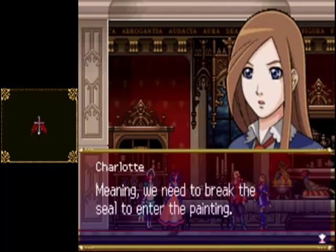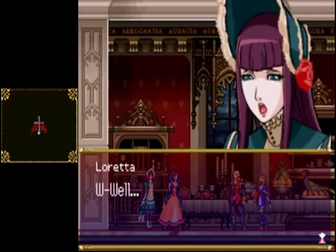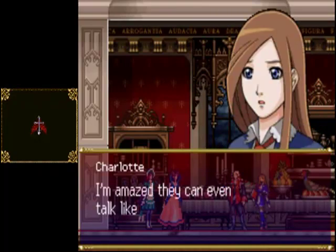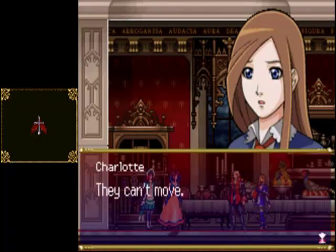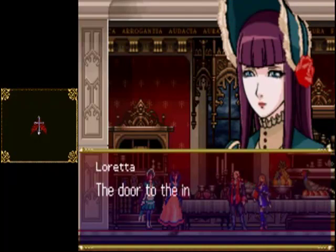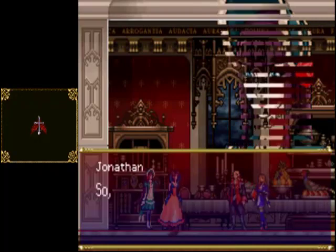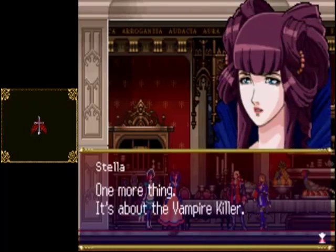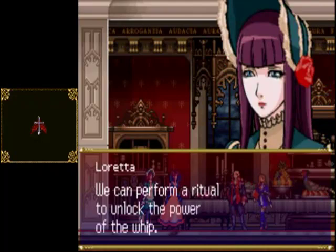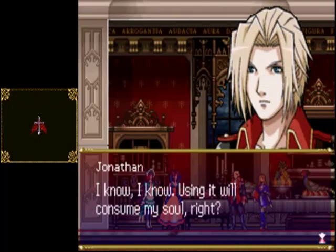I see. You will help us, right? Well, it's no use — I'm amazed they can even talk like this after being under such a powerful curse. They can't move. But that's not all — a door to the inner room can be opened by the magic of either Brauner or ourselves. So you'll stay here and open the door for us. One more thing — it's about the Vampire Killer. We can perform a ritual to unlock the power of the whip. Unfortunately, using it will consume us.